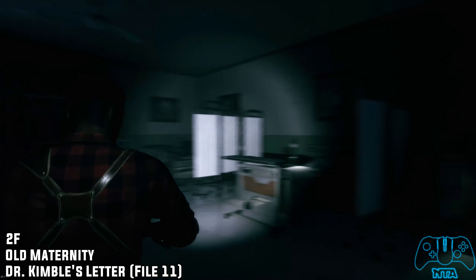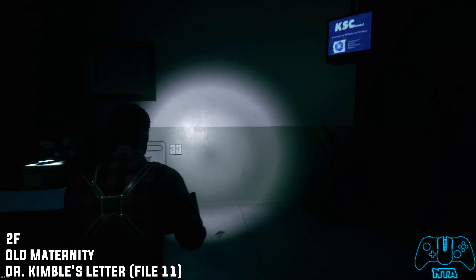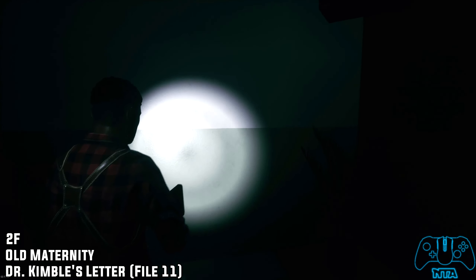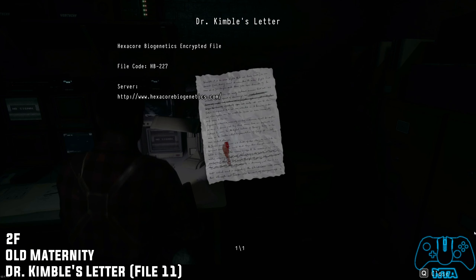Dr. Kimball's letter: this file is pretty much part of the story. Once you follow the doctor's rules again on the next side mission he sends you on, once you enter the next secret room you will find the letter on the side.